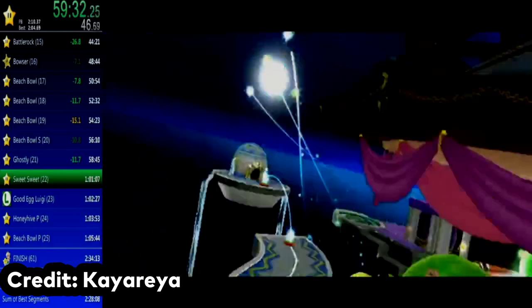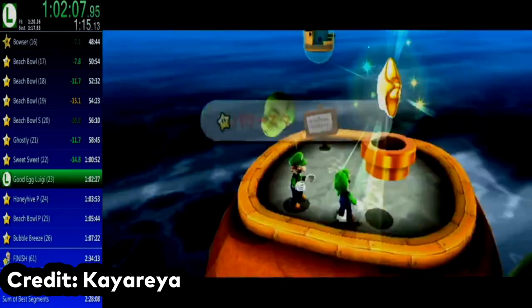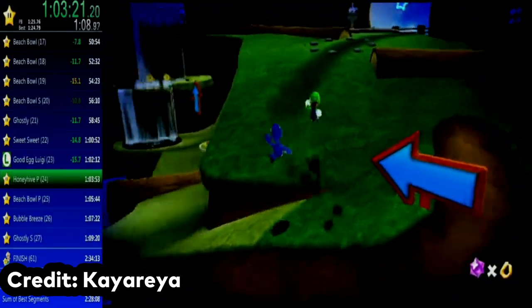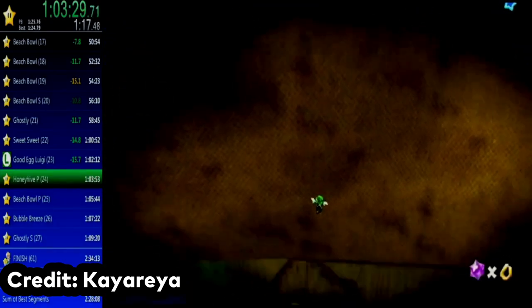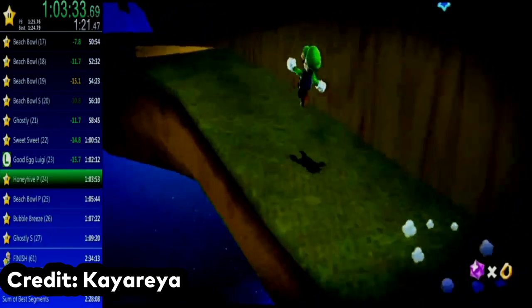Caio Rea then moves back to Sweet Sweet Galaxy to get that star, and then gets the star from Luigi on the roof. Going back to Honey Hive Galaxy, they also collect the cosmic comet star by sliding down the wall above the star area, and then wall jumping and spinning to avoid falling into the black hole. This skips almost the entire race.